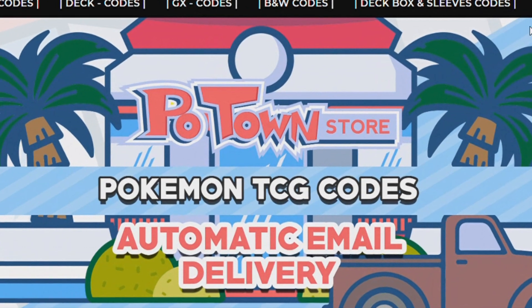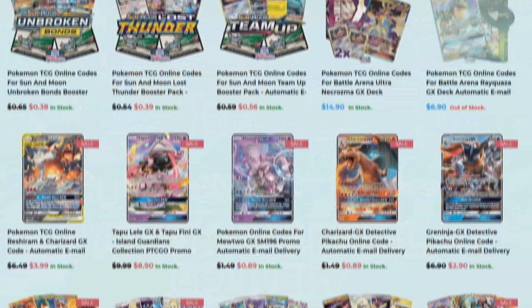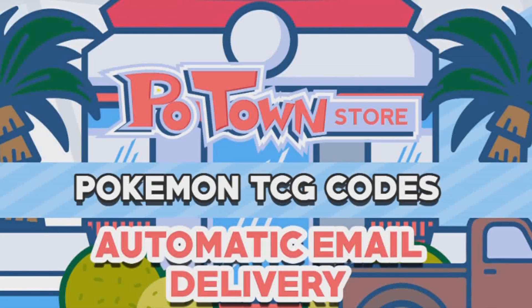This video is sponsored by PotownStore.com, the place for all your Pokemon TCG online needs. They have code cards from a huge variety of sets, so definitely check it out at PotownStore.com. Also if you use the coupon code ZAPDOISTCG you get 5% off your next order - how cool is that!